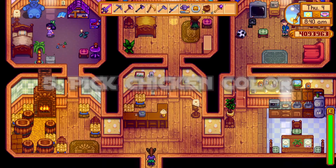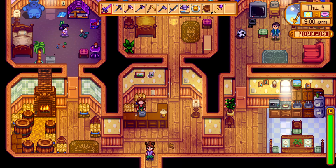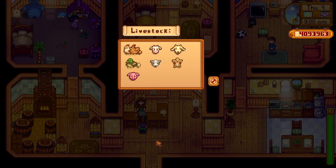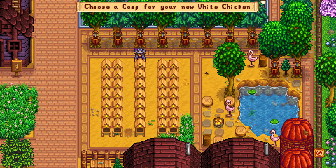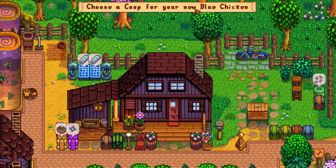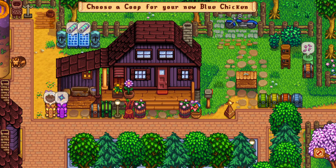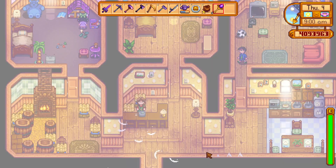After you've reached a certain level of friendship with Shane you can start getting blue chickens. If you specifically want a certain color chicken, there is a trick to that. When you go to purchase animals and pick chicken, you'll see at the top it says exactly what color the chicken is going to be — so if you don't like that you can get out and try again. It pretty much cycles through white, blue, and brown, so it's not like you have to keep trying that hard. You'll see here it said blue chicken, so you can pick exactly what color you want.